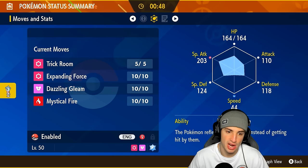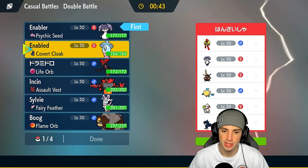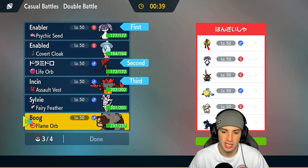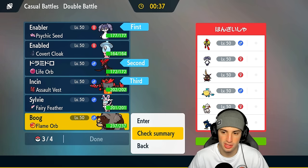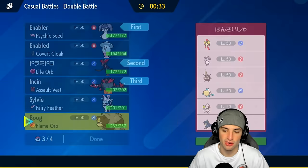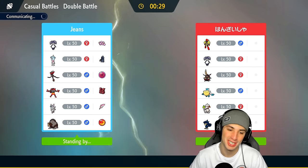I've got Mystical Fire, I've got Expanding Force — a lot of different options here. But I feel like we should just go into these two. Maybe just protect Dracalgae this turn. I went with Incineroar, and last but not least Ursaluna — this thing just hits way too hard not to bring it in here with Headlong Rush and Blood Moon. Ursaluna is the real deal.